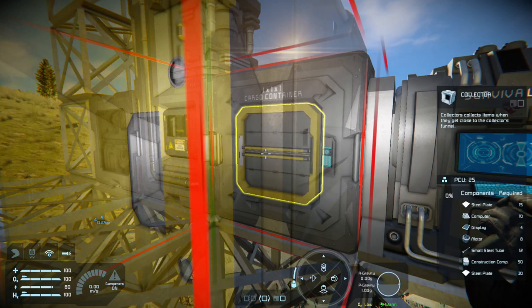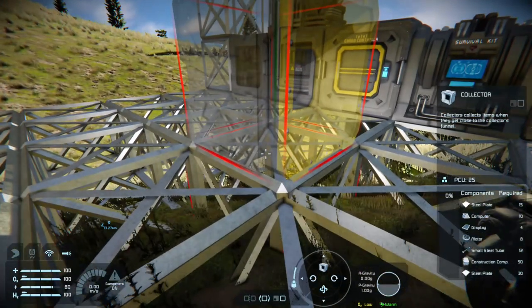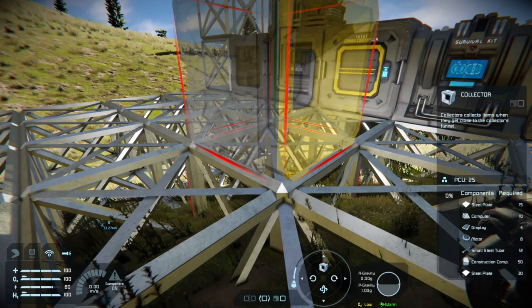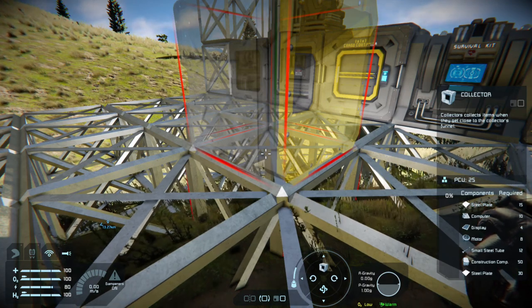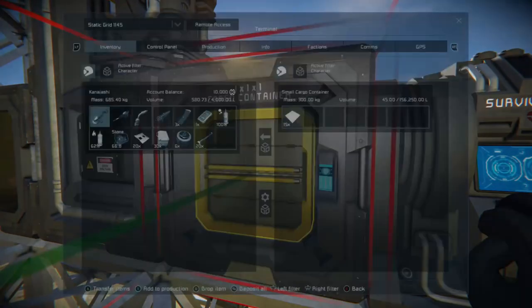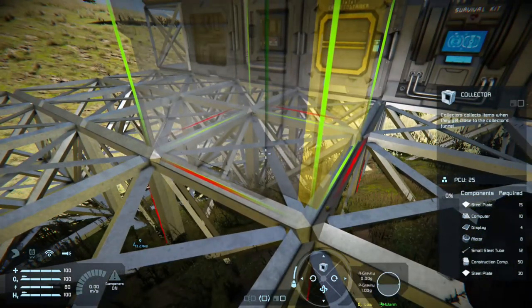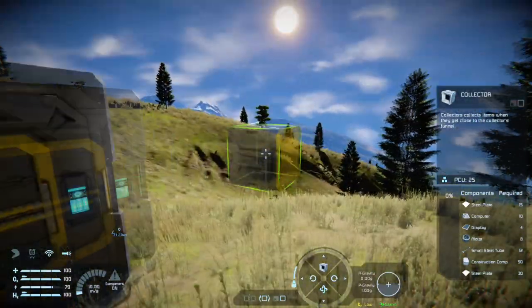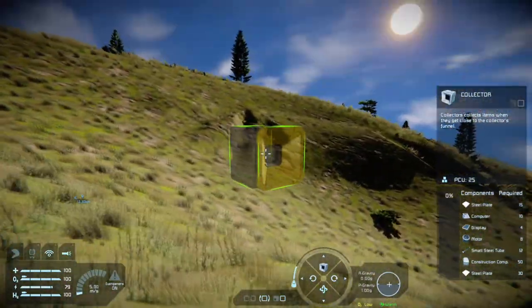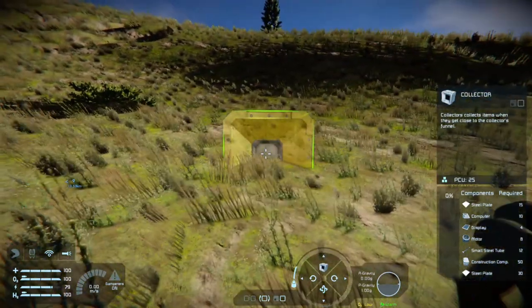We'll go to our inventory and place those into production. Once components are ready, I can fly back to my storage compartment — all components successfully withdrawn. Now I can fly down and build these up. With some steel plate in hand I can go and walk off here, find a good hill. This looks like a nice steep hill — right here will be perfect.